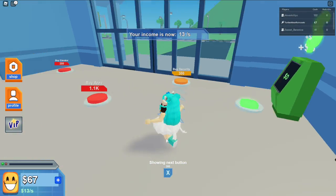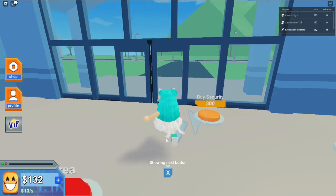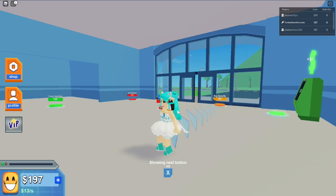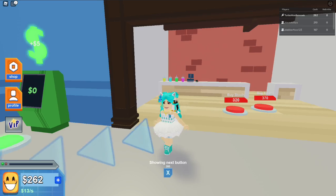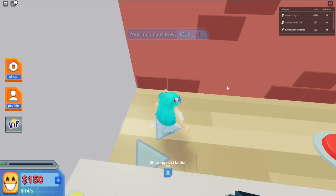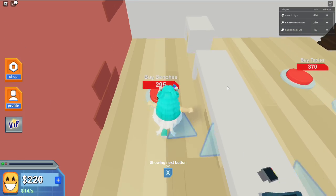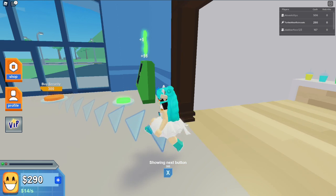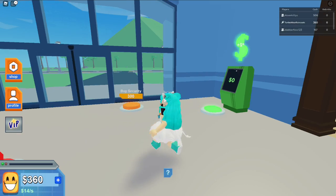Someone's telling me to buy security, but I don't want to because I have no money and no clients yet — no customers at all. Let's just get the menu so people can see what's available. Okay, now it's not nagging me about the security anymore.